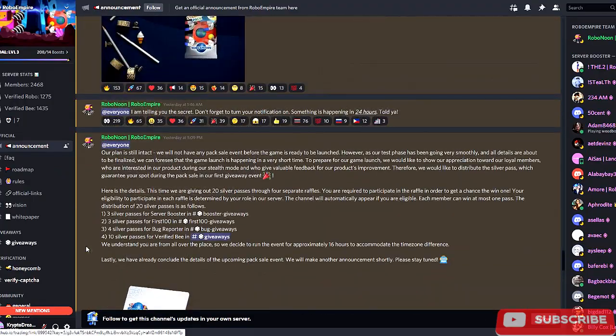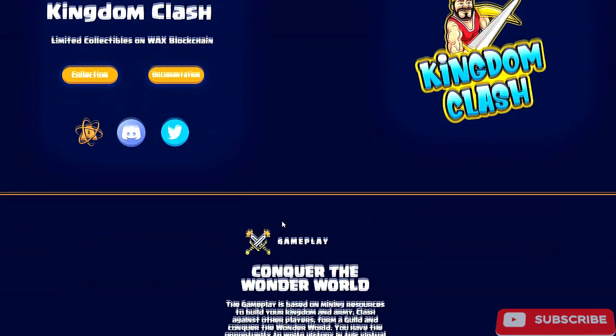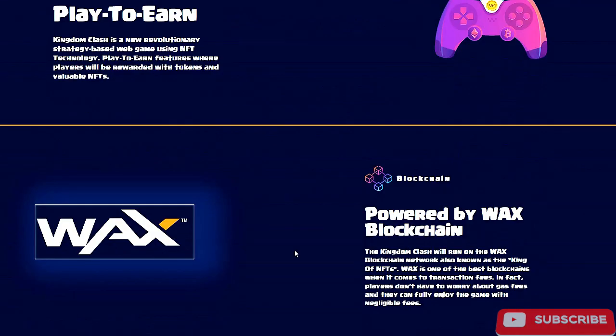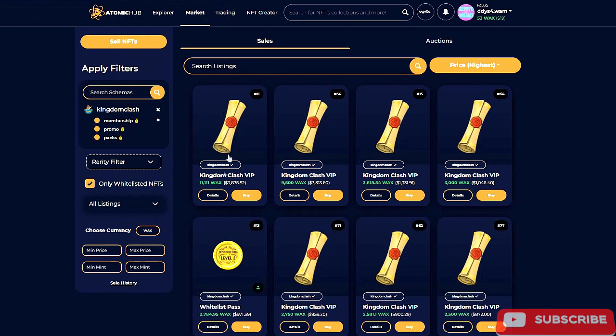Next on our list is Kingdom Clash, a play-to-earn game — and I wouldn't be putting this on my channel if it was not play-to-earn. The gameplay is based on mining resources to build your kingdom and army, clashing against other players, forming a guild, and conquering the Wonder World. You have the opportunity to write history in this virtual universe. It is play-to-earn powered by the WAX blockchain. They have already had a promo pack sale.